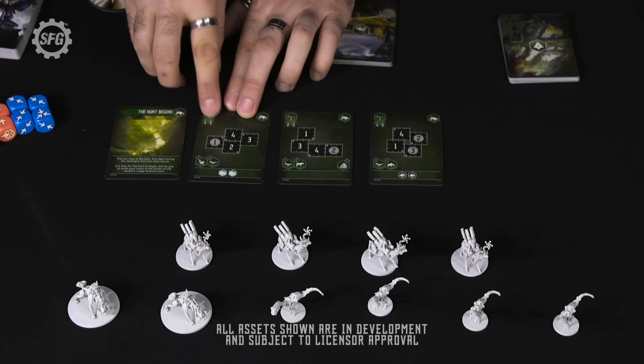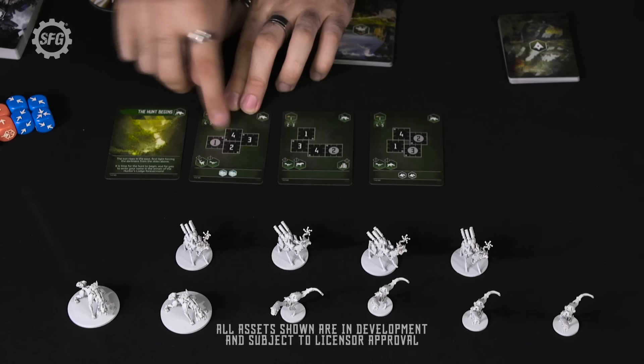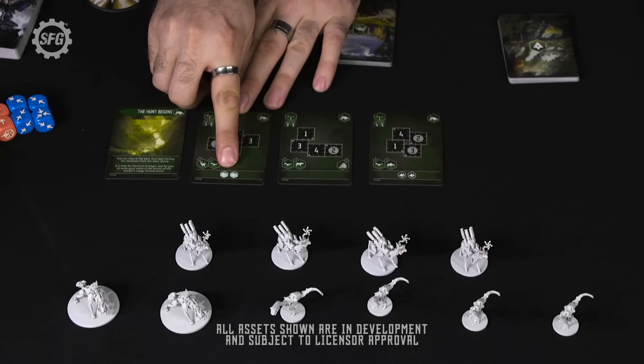We have a one-to-two player level and a three-to-four player level, because there will be additional enemies with more players. This tells us the enemies we'll encounter — in this case a grazer and some watchers — and here it shows the orientation of the boards. Lastly, we have our bonus resources. To complete the encounter we need to reach the trophy point threshold; if we kill every enemy we get a bonus of those resources each.